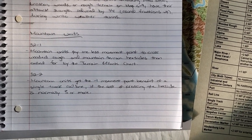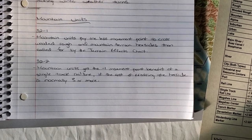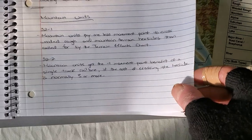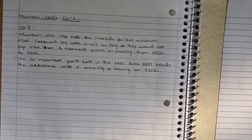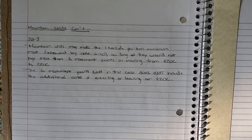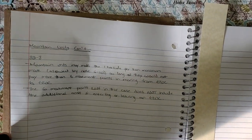Mountain units: rule 32-1 - mountain units pay one less movement point to cross wooded rough and mountain terrain hex sides than called for by the terrain effects chart. Rule 32-2 - mountain units get the minus one movement point benefit of a single track rail line if the cost of crossing the hex side is normally three or more. Rule 32-3 - mountain units may make the one hex per turn minimum move so long as they would not pay more than six movement points moving from enemy zone of control to enemy zone of control. That six movement point cost does not include the additional cost of entering or leaving an enemy zone of control.